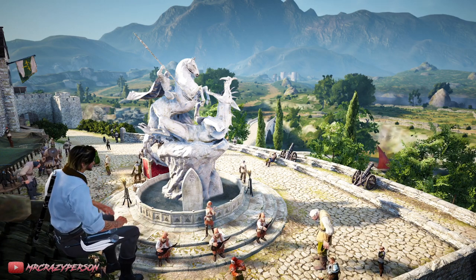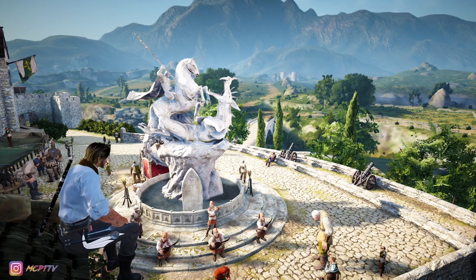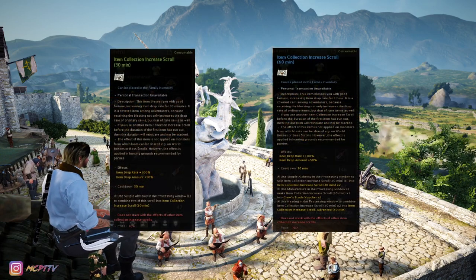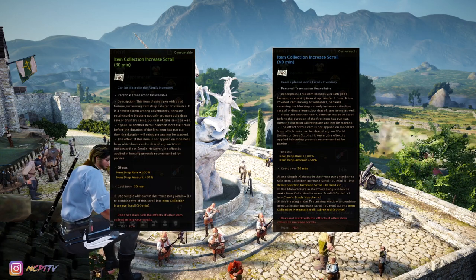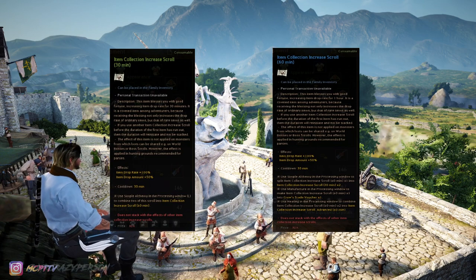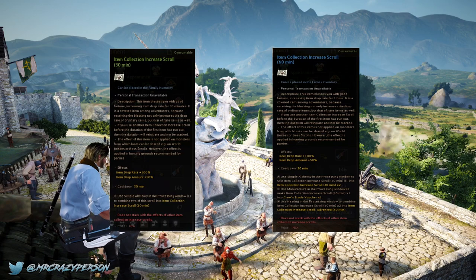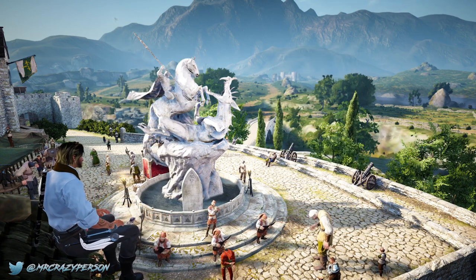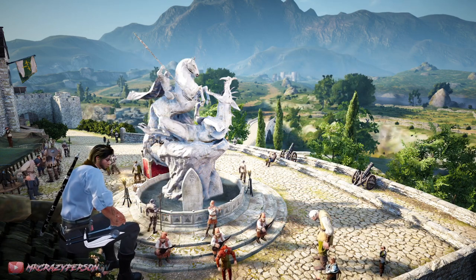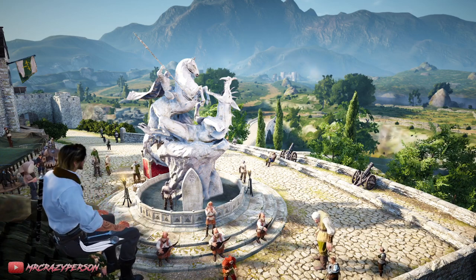The three types are: the normal 30-minute loot scroll, the normal 60-minute loot scroll, and the advanced 60-minute loot scroll. The first two have exactly the same stats — the only difference is the time frame. For people who can't grind for too long, you can do simple alchemy on the normal blue loot scrolls to turn one into two 30-minute green loot scrolls, which have the same stats: 100% drop rate chance and 50% drop amount, meaning 50% extra trash and therefore more money.